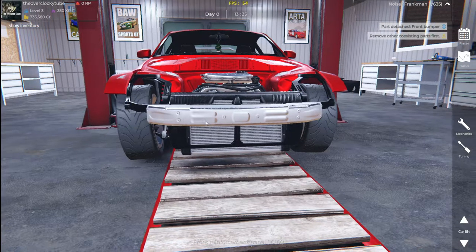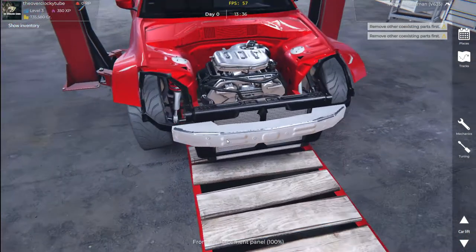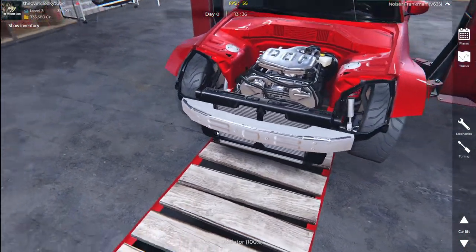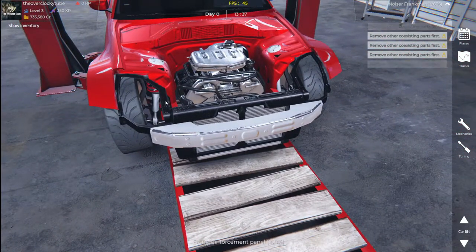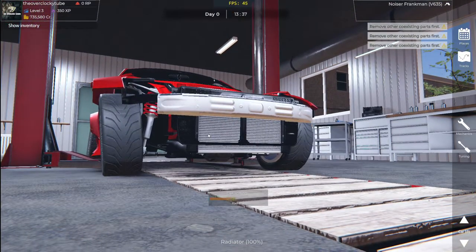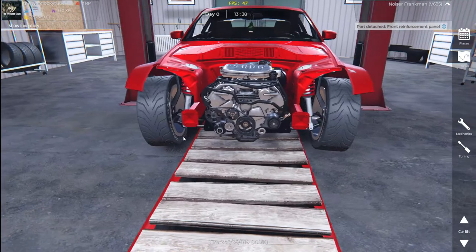Gonna take this... Can we take this crash bar off? Front reinforced panel, remove other stuff. What should we remove? Anything there that we can remove? Maybe the radiator... Okay, there we go. Now she's open.